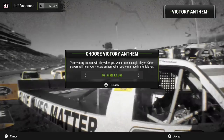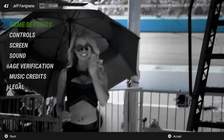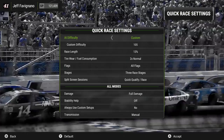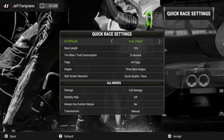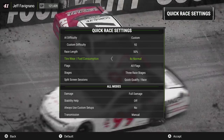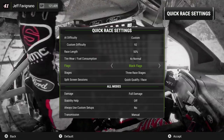Now we've made it to the options menu. The menu options here might be a little different as I am on the PC version of the game. In the game settings, you have all your quick race settings: AI difficulty on auto easy, auto, auto hard, or custom. On custom you can change it by increment. You can change the race length, tire wear, fuel consumption, and turn on flags — no flags, black flags, or all flags. Stage racing is here so you can do three race stages or a single race stage. You can also change your split screen session type.